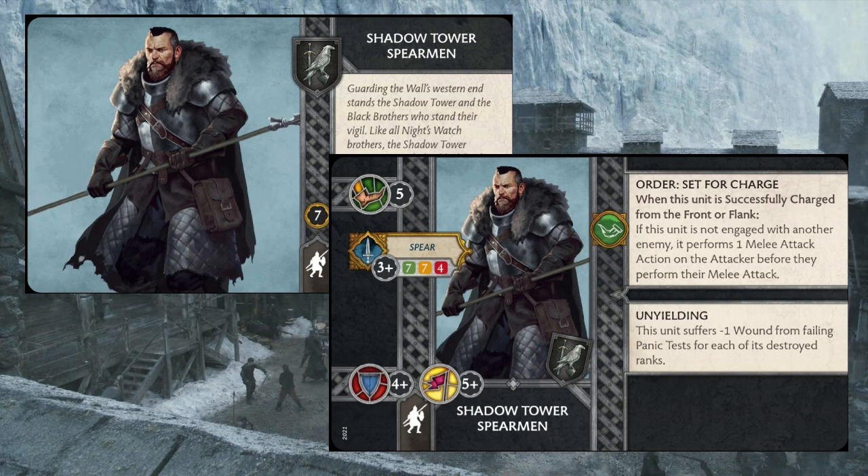They also bring the order Set for Charge that triggers when this unit is successfully charged from the front or flank. If this unit is not engaged with another enemy, it performs one melee attack action on the attacker before they perform their melee attack. They also have the ability Unyielding, which states this unit suffers minus one wound from failing panic tests for each one of its destroyed ranks.